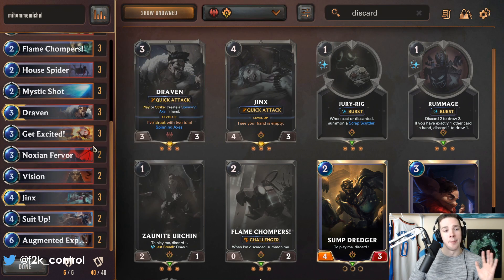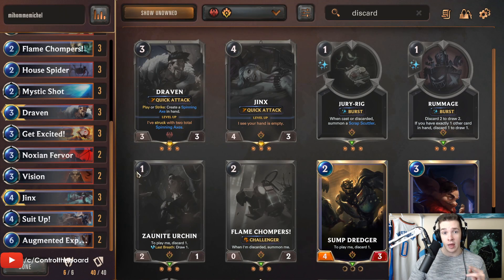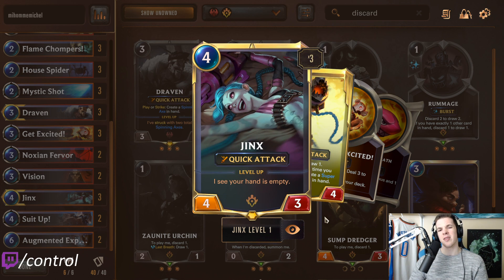Your solid twos are good: Boom Krakow, House Spider, Chompers if you have something to discard, and Jury Rig. A big emphasis on Draven and Jinx for sure — having a one-two-three-four curve is great, but you do need a Jinx to win. She's top priority for mulligan, especially against slower decks when you're going to run out of steam. Don't slam her as a four-three if your opponent can remove her in slower matchups.